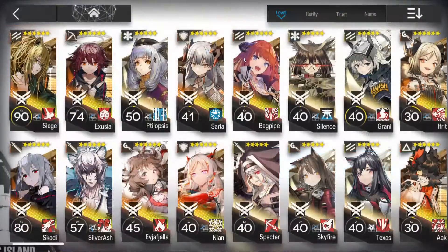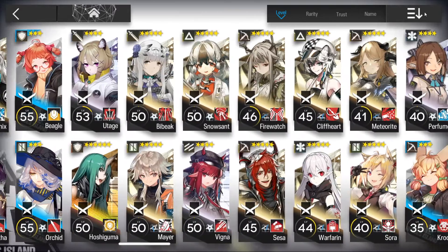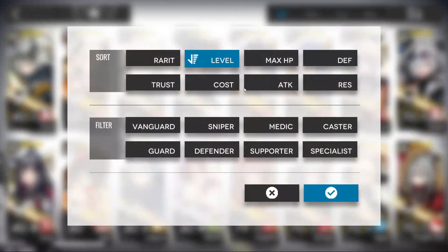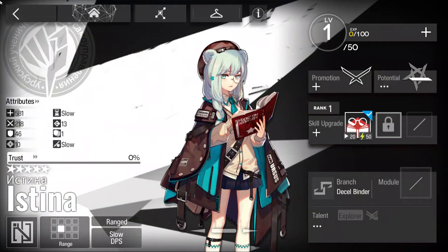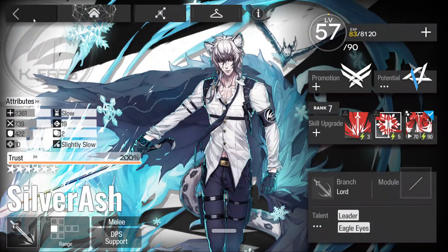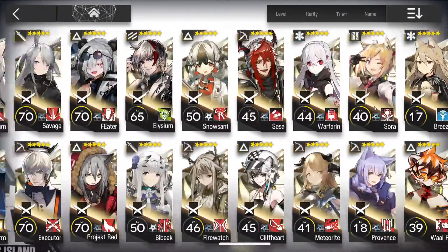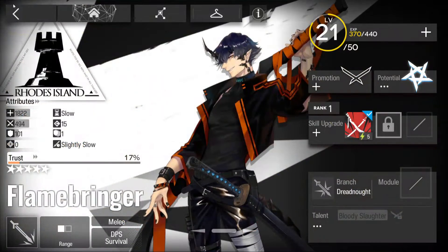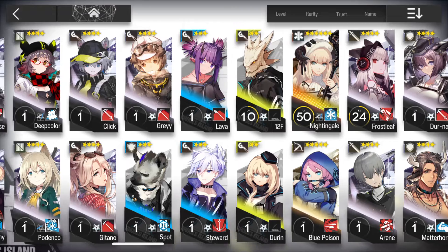In the operator menu there are a lot of operators in this game. You can filter them by role or by resistance - though most characters just don't have resistance, so filtering by that isn't very telling. Over half the characters in this game have no resistance, so don't expect much there.